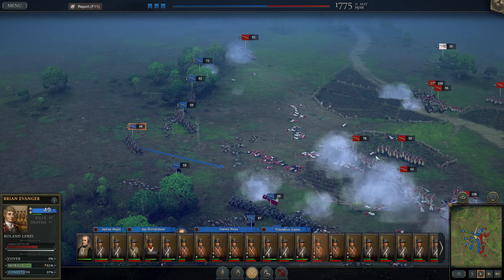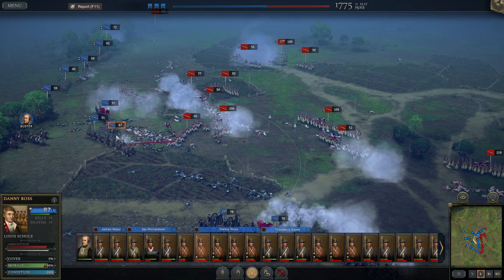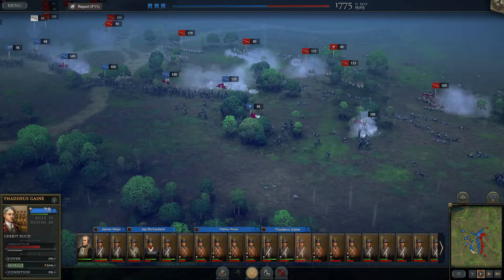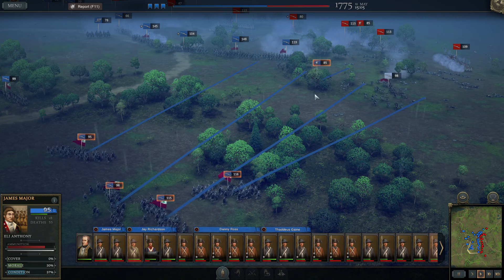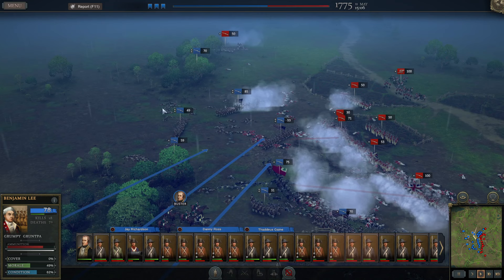Plenty of redcoats down there but plenty of our men down too. Let's advance. We might have to go for a counter-attack here — for now I'll simply fire and hope that's going to be enough. That was beautifully done — our men routed the enemy almost instantaneously. The fight over here continues: they are smashing into our right, we are smashing into their left. I think we're going to try and retake that right flank. Any stragglers I need back up at the front lines — I'm going to pull these guys back right up to the front.